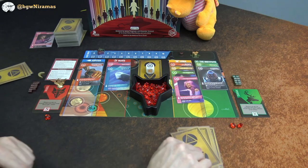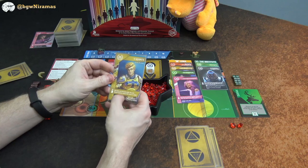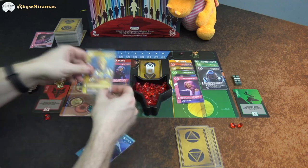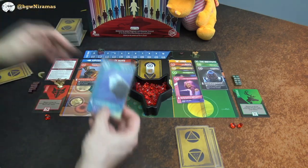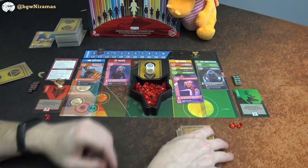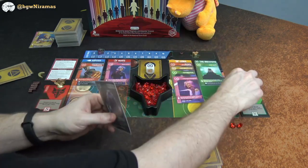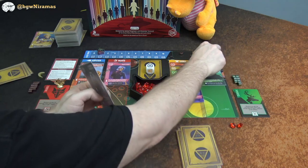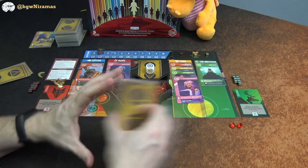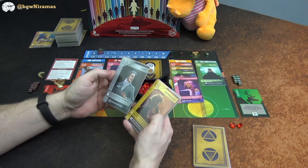Draco is going to play Cassius: gain the card directly under this one, banish Cassius unless that card is gold. He plays it, gains the card underneath — but since it wasn't gold, Cassius is banished. He picks up Colonel Valentine from one of the locations and places his first cube on the Institute.